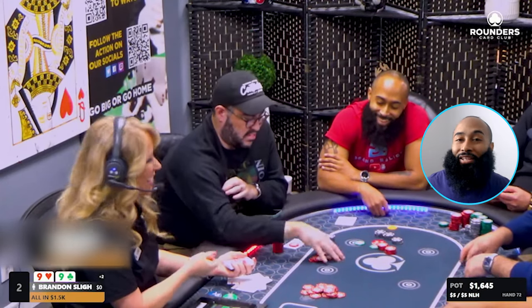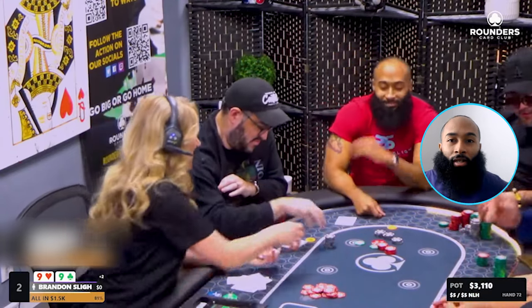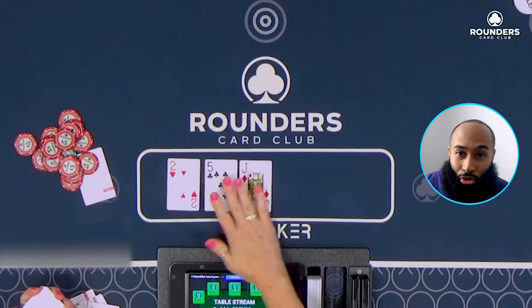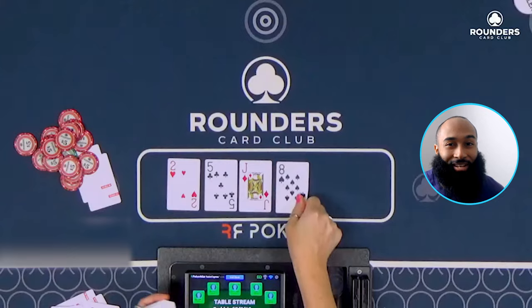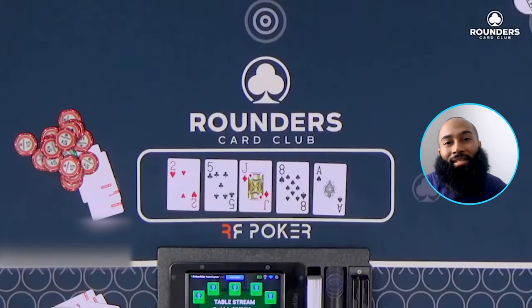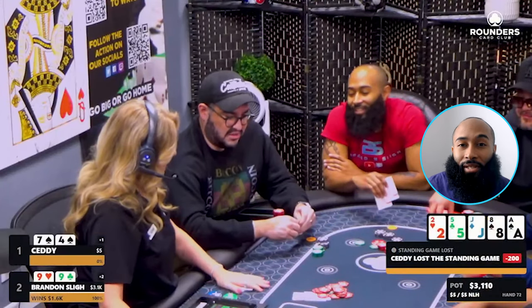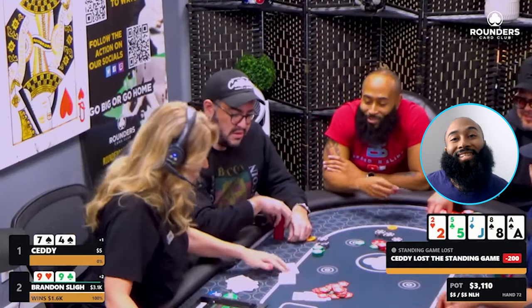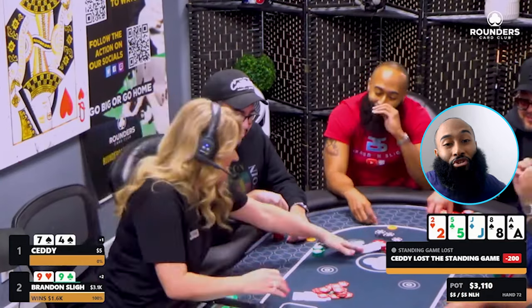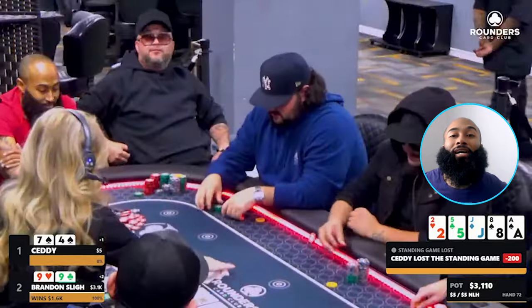Seti is thinking: if he folds, I automatically win the nit game and he loses $175 on top of his $40. So he tanks and eventually flicks in the call. We go straight to the runout — five, deuce, jack. Turn comes eight of spades, river comes ace of spades. I'm thinking there's no way I'm winning after that ace hits. But he says, 'Brandon, you got it — I have seven high.' Seven-four suited! I scoop the massive pot, winning just over $3,000 with pocket nines.